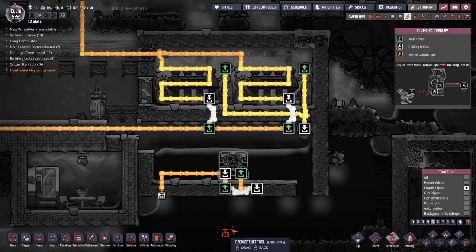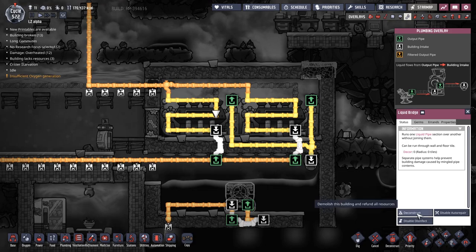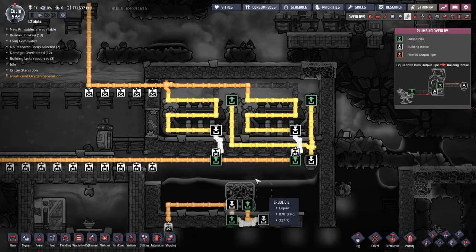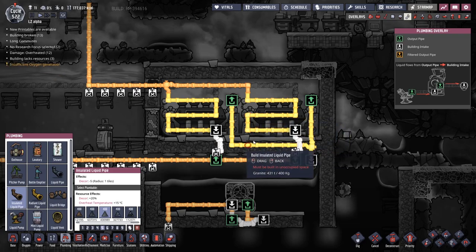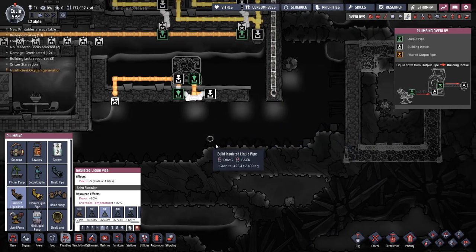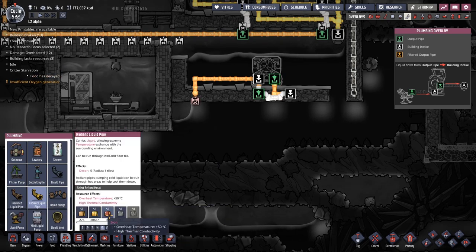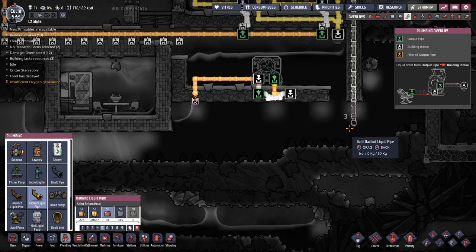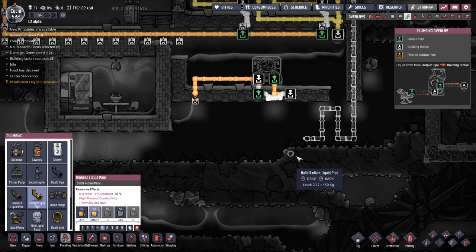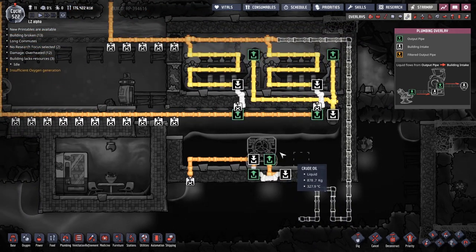We want this to be the cold part and this to be the cooling part, so we're going to get the radiant pipe - the iron ones, because of the overheat temperature. I'm a little bit worried we're almost instantly going to run out and then have nowhere to put it - and that instantly happened there. I need to try and figure out how to put the double system up here, the ones we literally just worked on, and integrate that into this system too.